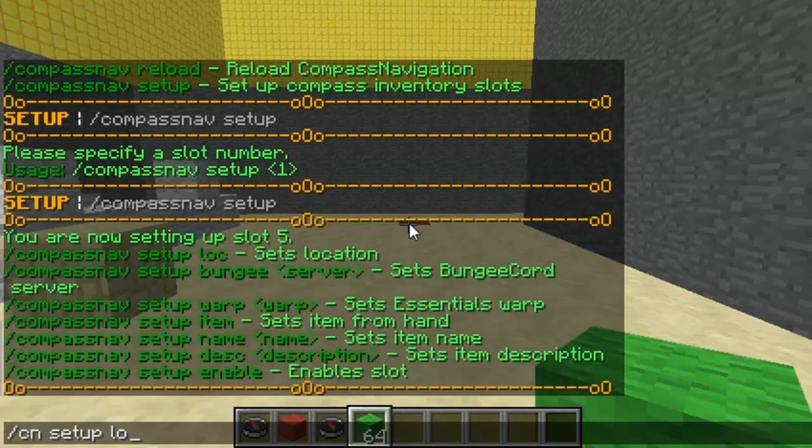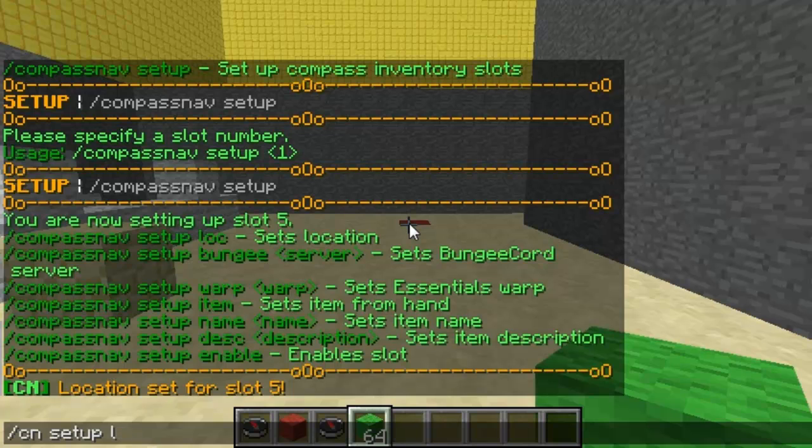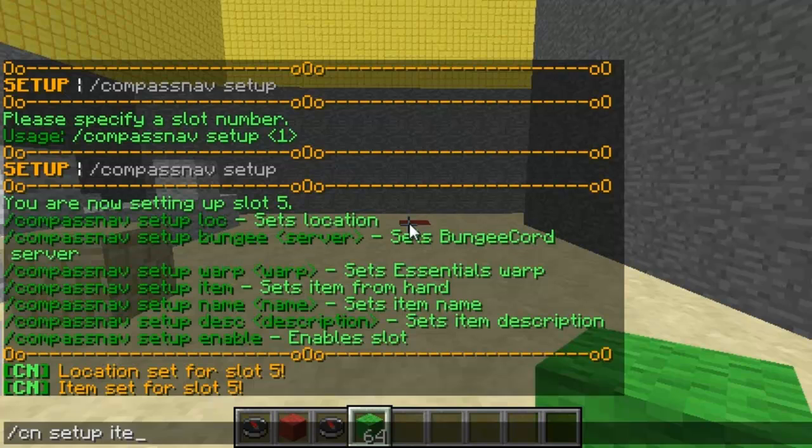So you do `cn setup` and then put `loc` for location. That sets it for where you're currently standing. Then you do `item`, so it sets the icon to the item that you're holding in your hand.